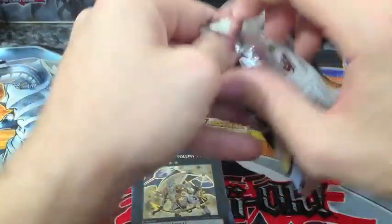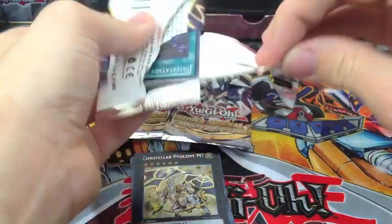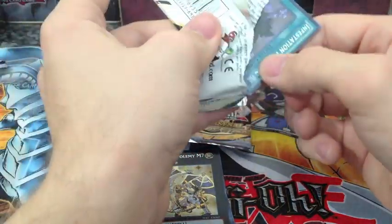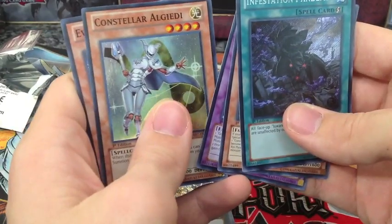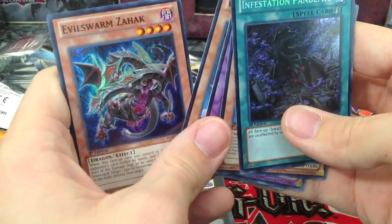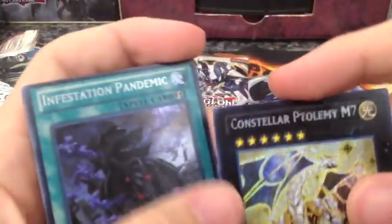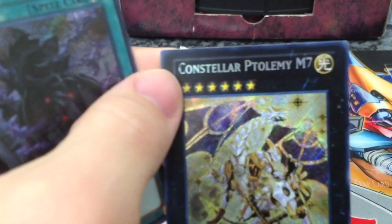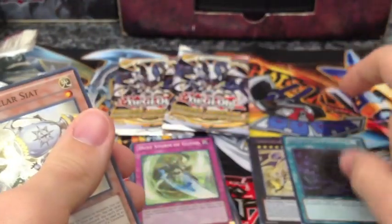These packs were actually marked as $3.99. Opening the second pack — I got an Infestation Pandemic, that's actually one of the Evilswarm cards that you need. Then Constellar Syats, Gymnites, Svrite, Constellar — I cannot say all these — and then the Hawk. So far, my secret rares are pretty good. There's kind of a misprint on one of the cards — it's like the C isn't all the way there.